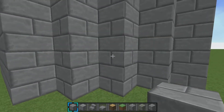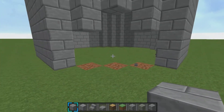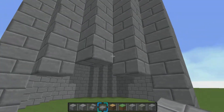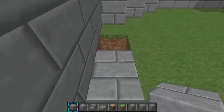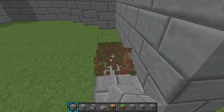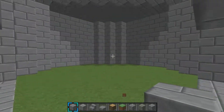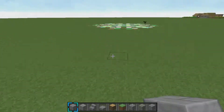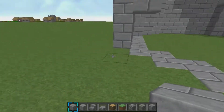Most of the time, this will be your door right here, and then you can have a nice little setup design like that. I just use a half slab right there, and then you'd have all this stuff filled in with stone and stuff. So you'd have all that filled up with stone and stuff, and then you'd have your entrance to your castle, wherever, and then you'd just have a pathway up to here.